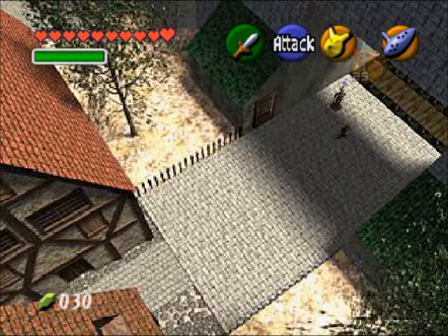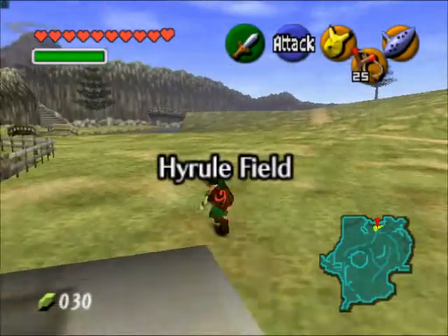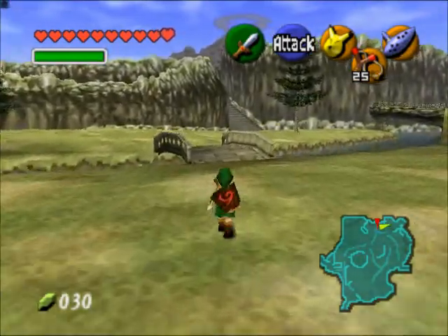The first one is the Keaton mask, and it's sold to the guard at Kakariko Village. If you remember, he was talking about how his son wanted the Keaton mask. Well, that's this mask. So we're going to make our way to Kakariko Village and talk to them.